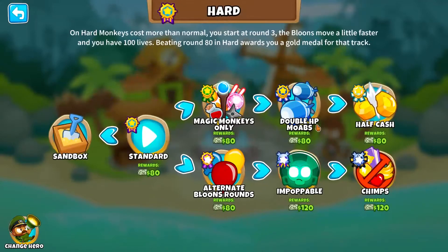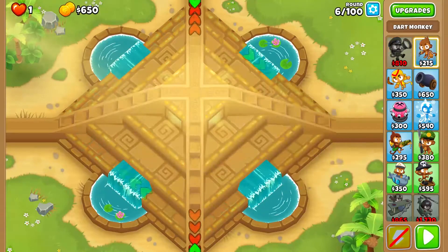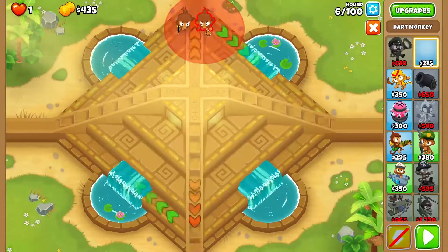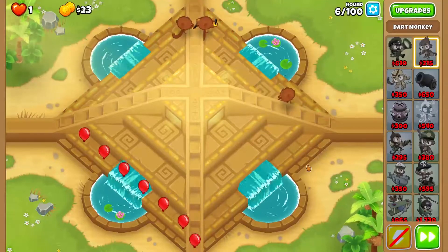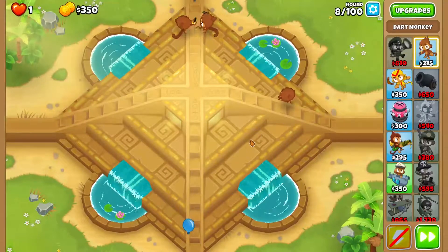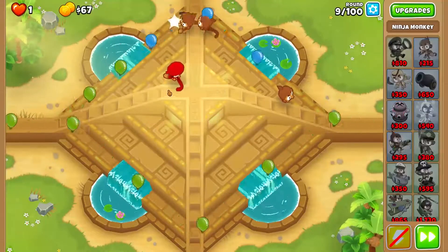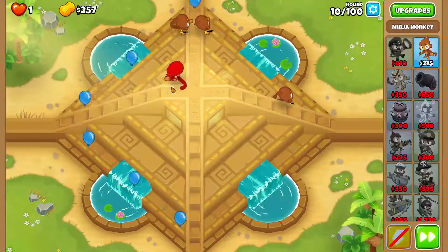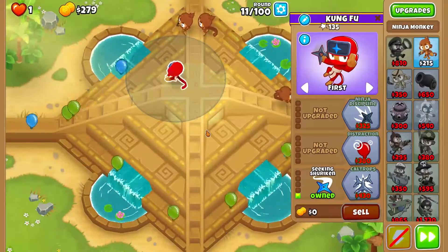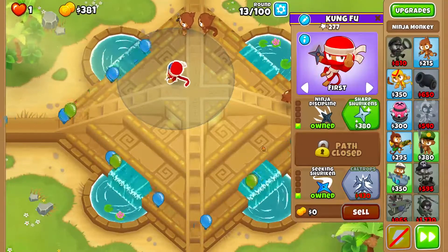We're going to start out with Striker Jones. We're going to need to place a few dart monkeys to beat the rounds — one right there, one in that corner there, one there. All on first, no need to set them on strong or anything. Now we're going to save up for Ninja Monkey and put him right there. We're going to upgrade him to Seeking Shuriken, then Ninja Discipline, and Sharp Shuriken.